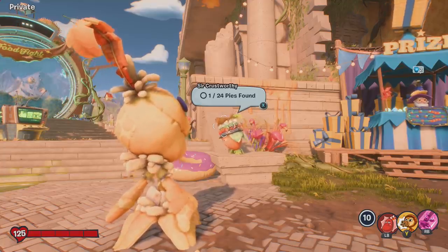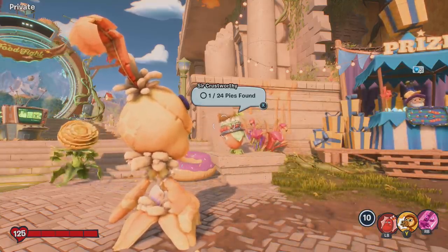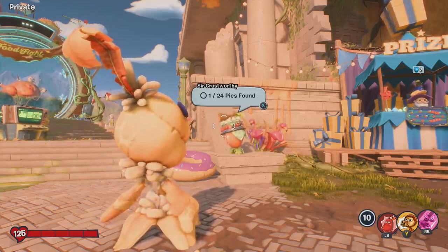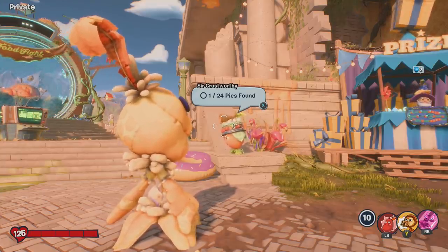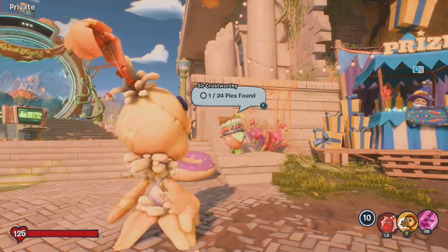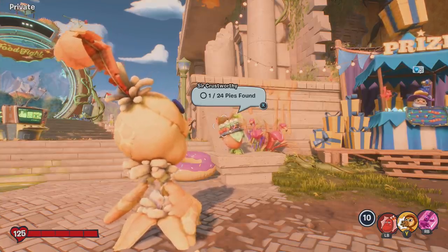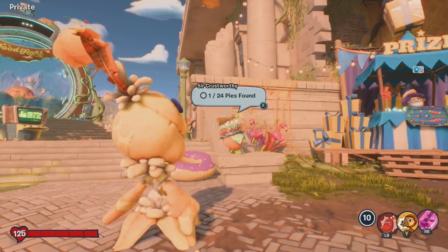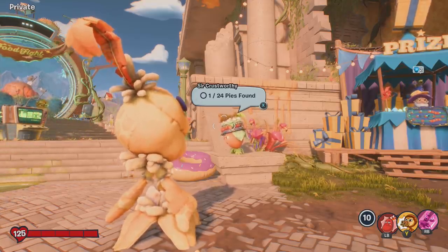Both plant region and zombie region are connected, so all the pies you find in the plant town center are going to be in the same location in the zombie town center. If you collect any of those pies from the plant region, they will disappear from the zombie region. So technically, you only need to look for pies in one of the town center regions, Weirding Woods, Mount Steep, and Giddy Park. If you're only missing one or two pies: you can find four in Giddy Park, eight in town center, six in Weirding Woods, and six in Mount Steep.